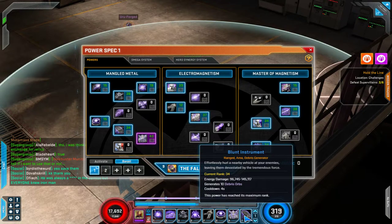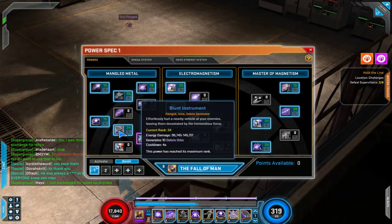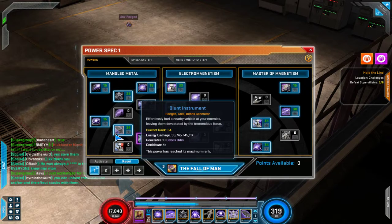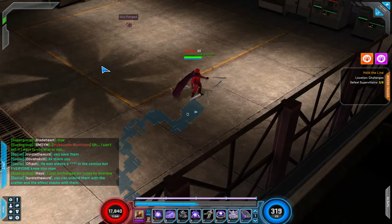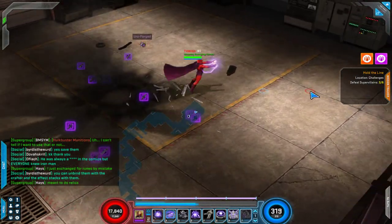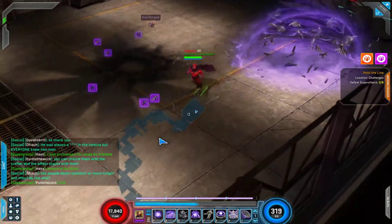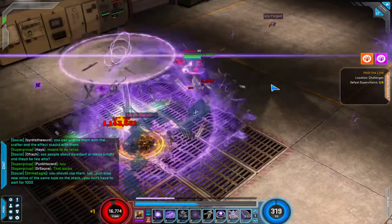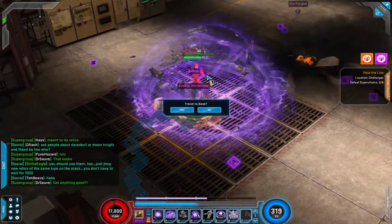Finally, we have Blunt Instrument, which I keep on my right click. I maxed this because it deals decent damage — 96,145 on a cooldown of 4. If it didn't do anything else it wouldn't be worth using, but it generates 10 Debris orbs, which is extremely useful. It can regenerate pretty much all of your Debris.